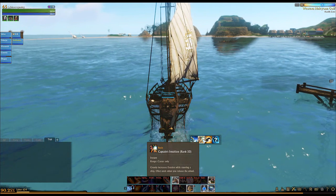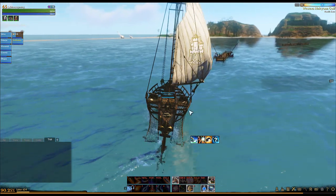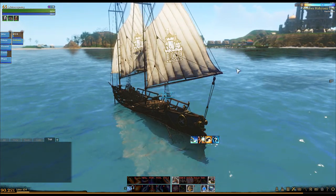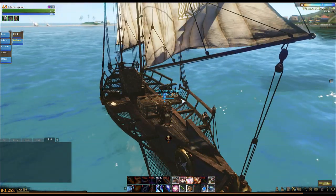That's a pretty handy ability, and obviously we have owner's mark which stops people from taking the helm for a minute and 30 seconds. If you are the owner of the ship — obviously I am not because I am in Mirage Isles. If you want to try out any of the ships you can come here and sail them around the harbour. As you can see on the map there is a big circle area where you can sail all the ships around.